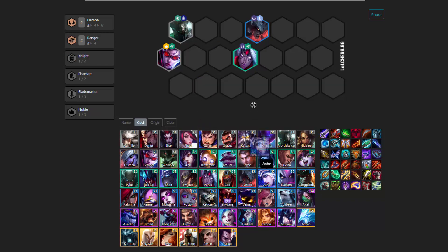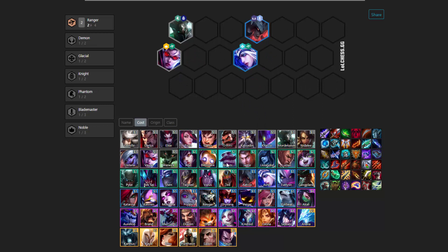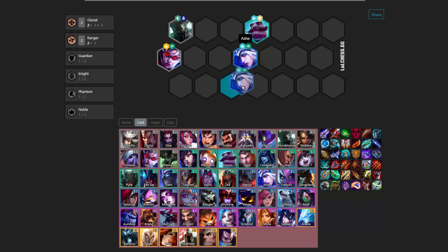Another option instead of Demons, you could get Glacials. You probably won't find Sejuani early, but you could use Braum. This way you have two rangers and two Glacials, which is a good way to transition during the early to mid game.